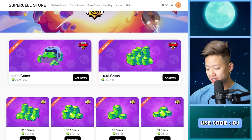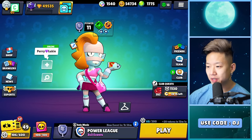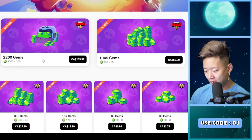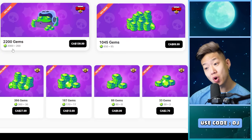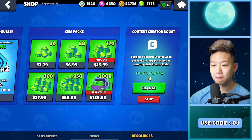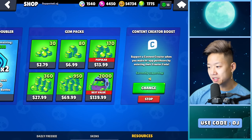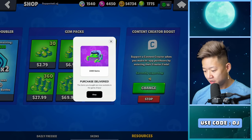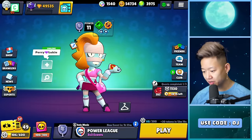They don't have the season pass for Brawl Stars — that's weird. I'm going to buy gems anyway. In the game, with code OJ, it's 2,000 gems for $139. On the website it's 2,200 gems. Code OJ, 49,000... plus 7% GST. The items you bought are now available in the game. Gems are so much scarcer in Brawl Stars.